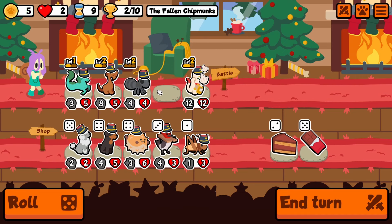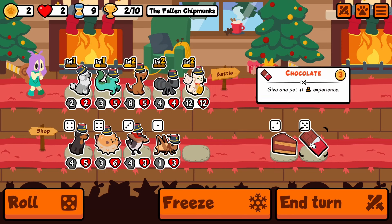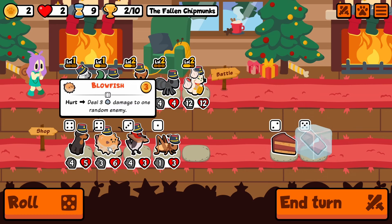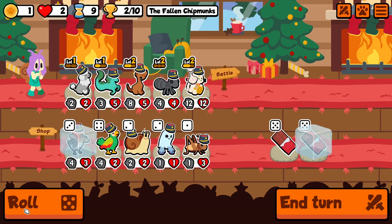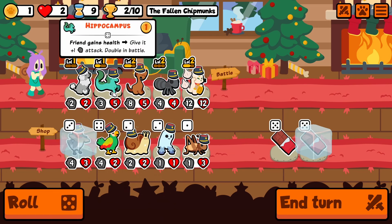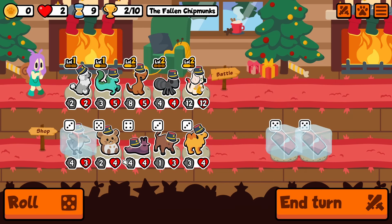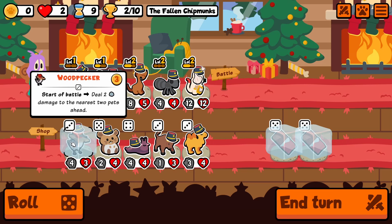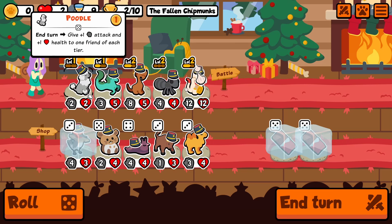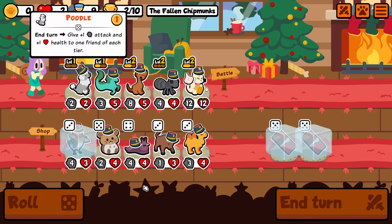Oh hey, here's the poodle! So I'm gonna say goodbye to the cricket. We've got a two, a one, a one, a four. Freeze that. We don't have a three — we could bring a woodpecker in, we'll freeze it. We have a four — that'd be the hippocampus, freeze that. Chocolate — we don't have a five and I'm not a fan of hamster. Well, we do have a five with the poodle. Now the hippocampus will give us stat points.